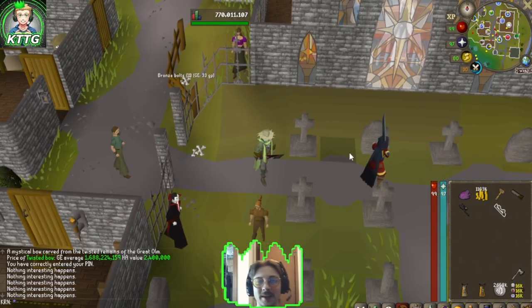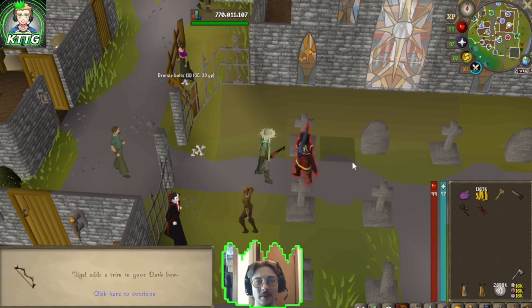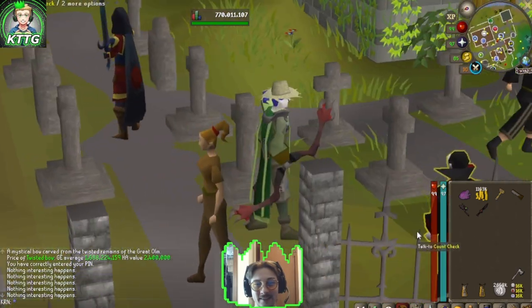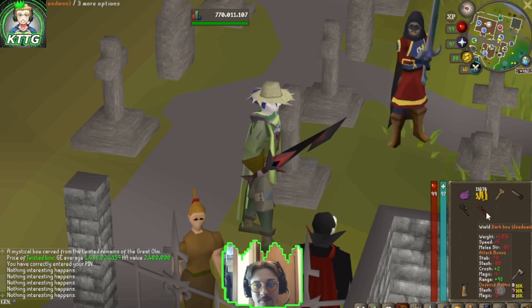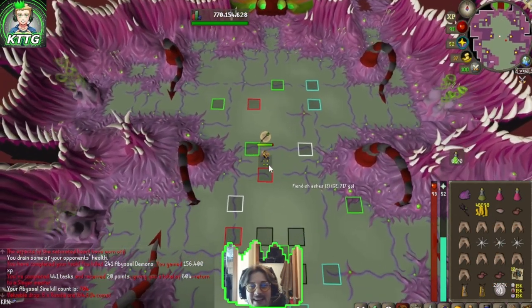Back to abyssal sire. We're going to get the dark bow dead man variant and hold off on the volatile nightmare and Armadyl godsword for now. That looks freaking clean — the dark bow dead man as well as the void waker dead man. Task complete!